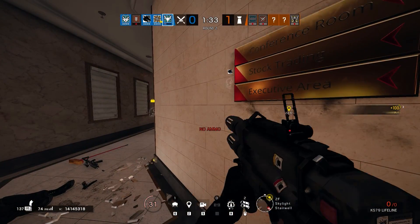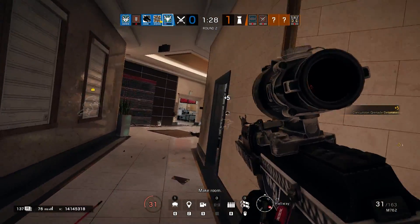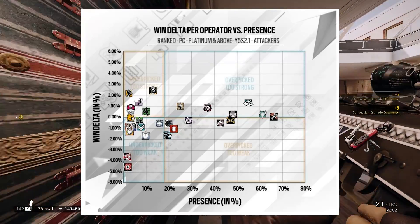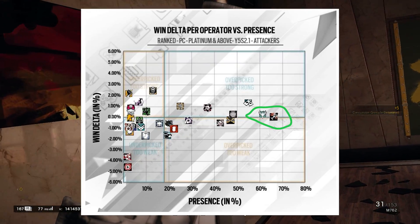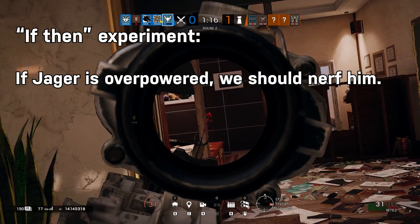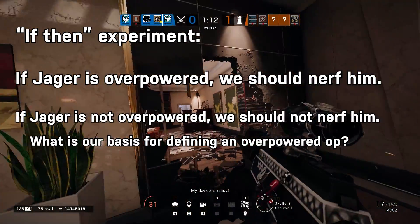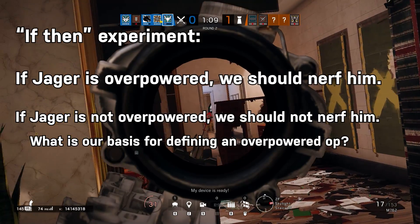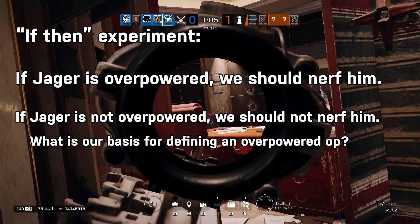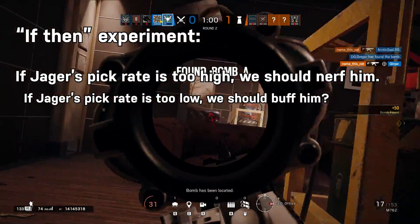We haven't done anything to the attacking meta and the fact that attackers rely almost exclusively on throwables and launchables to clear defender utility. In fact, the hard breacher we just added to the game uses throwables as his hard breach gadget. Zofia and Ash are still going to remain part of the top 20% of pick rates. Let's run a thought experiment: if Jaeger were overpowered, a nerf would seem logical — but based on Ubisoft's own data, his win rate is not abnormally high, as the outlier test showed.